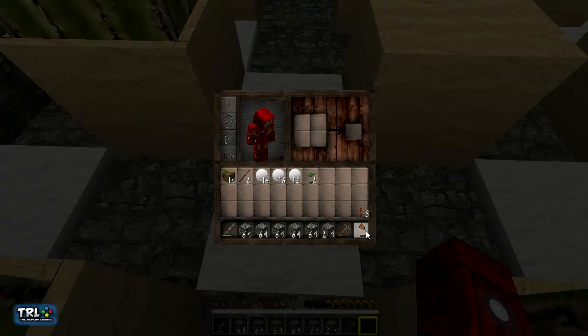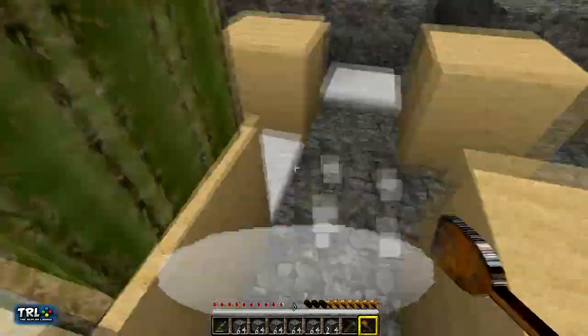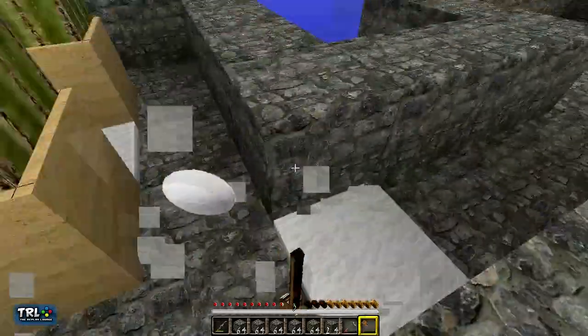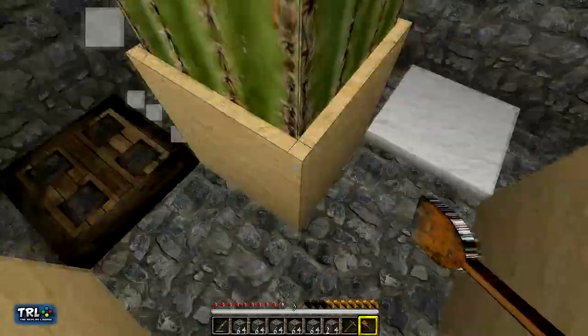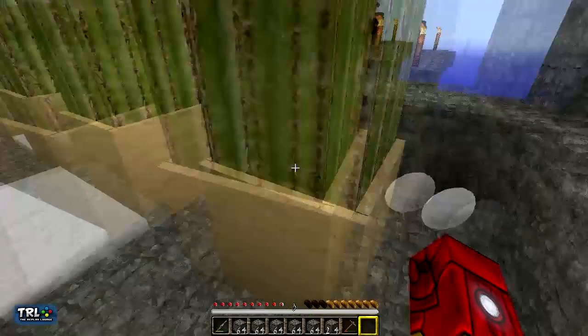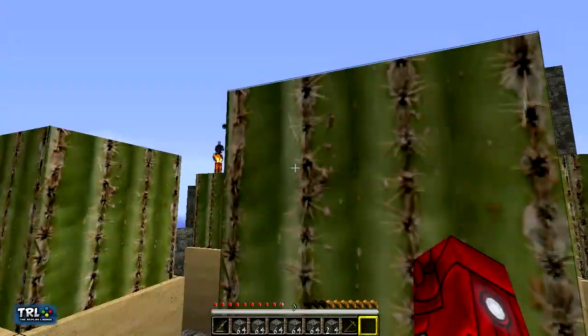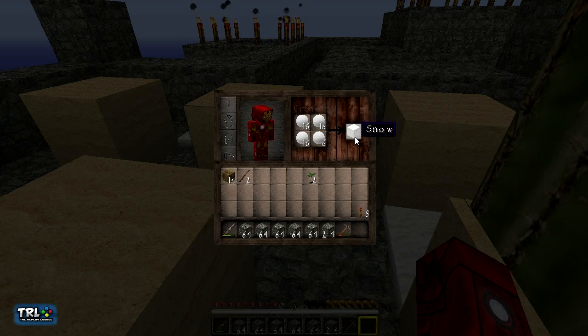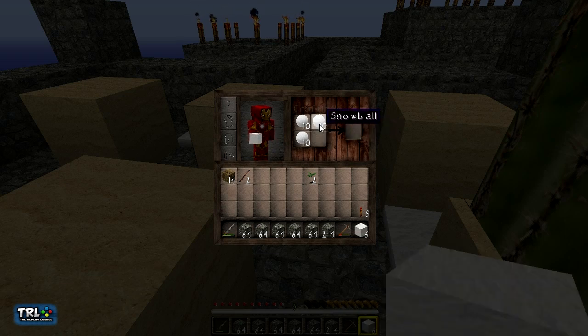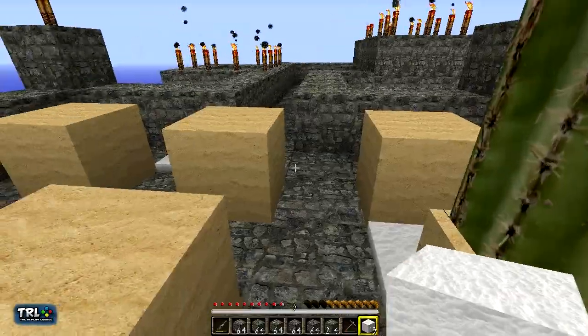Let me get my shovel back out. Now, we have to make snow golems at some point. Oh, the shovel's gone. Right, no big deal. How are we doing with these? Boom, boom, boom, boom, and boom — makes a snow block. I think we need the snow block to make these. I have never made them before, so hopefully that's right.